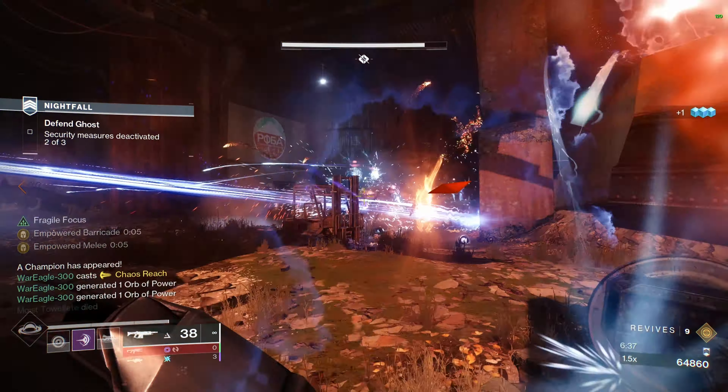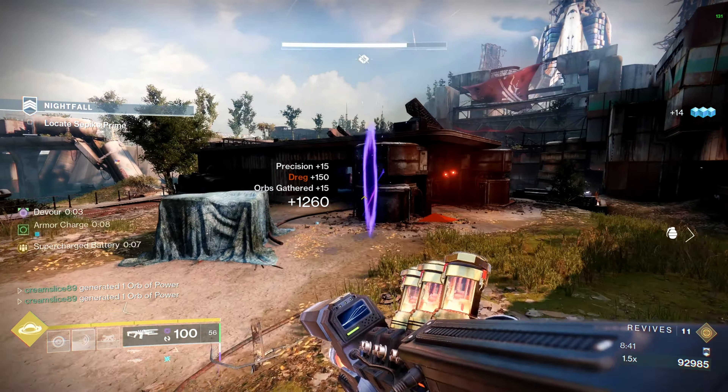The first aspect is Bastion. Casting our barricade gives us that all-important overshield for us and our allies, and we can keep bunkering in and out of it to extend the duration. This allows us to take heavy damage in grandmasters, but not only that — it gives us the overshield we need to go shield bash our enemies.